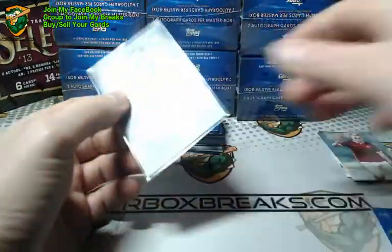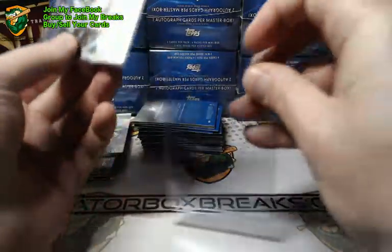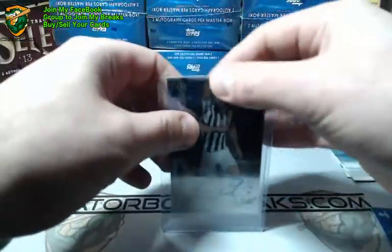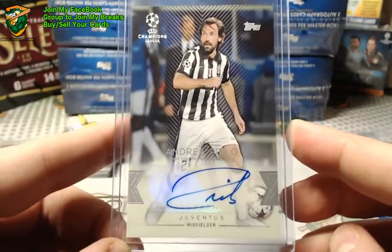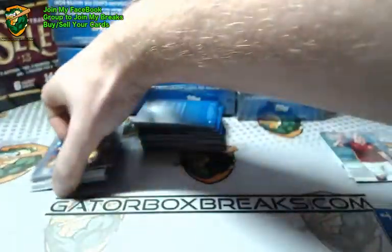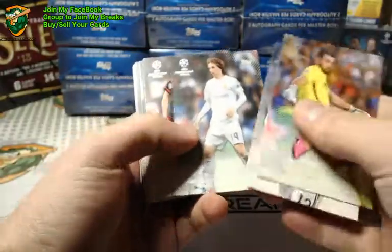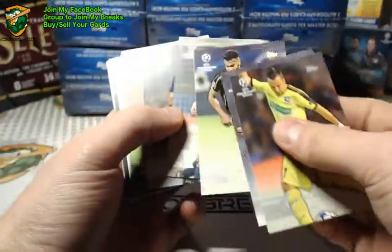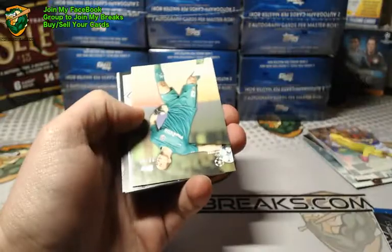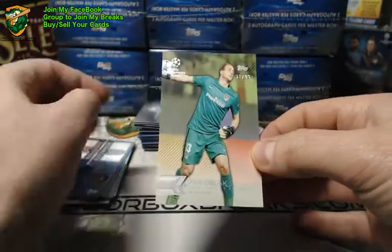Non-numbered auto. That's a great start right there. We got Pogba. Make sure I don't miss the number. There we go — we got John O'Block, 32 of 99.